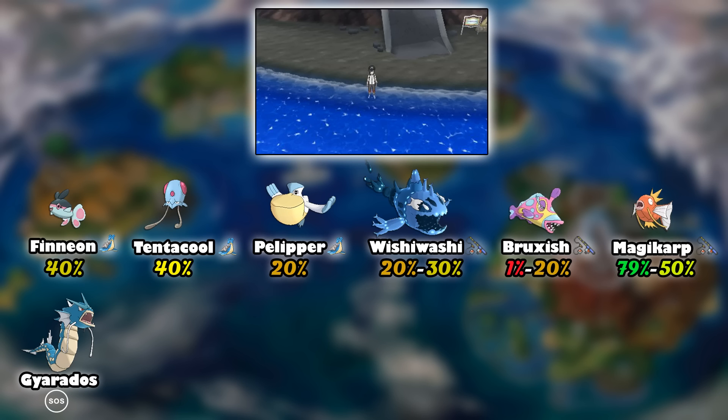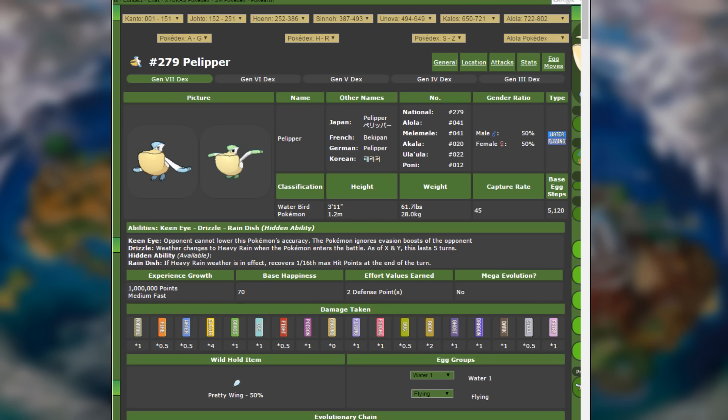Now while we're at it, let's go over Pelipper, because I wanted you guys to see what awesome things you can do with it. I know a lot of people find Wingull pretty annoying, but Pelipper — oh man. Here's Pelipper: it is a Water/Flying type Pokemon, which means it's going to get STAB boost with its moves that are Water or Flying type.